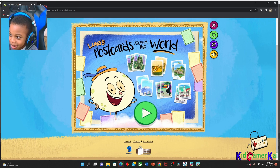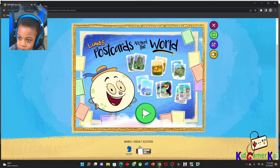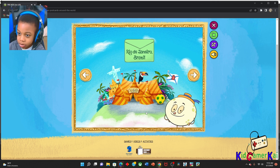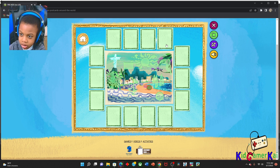Welcome, guys. My name is Kai, and today I'm going to play Luna's Postcards Around the World. Let's make postcards from around the world. Welcome to Rio de Janeiro. Let's match the pictures underneath the tiles to make a postcard from here.